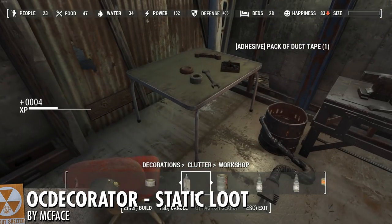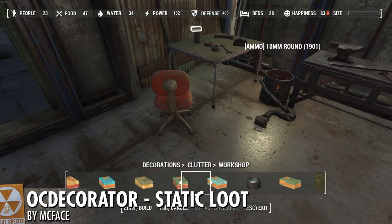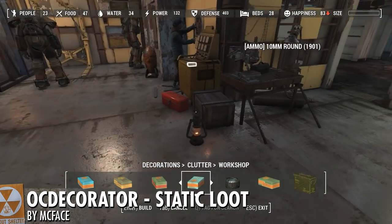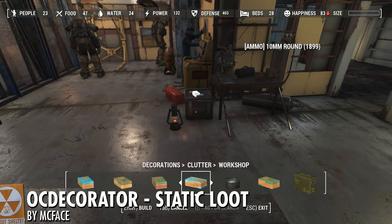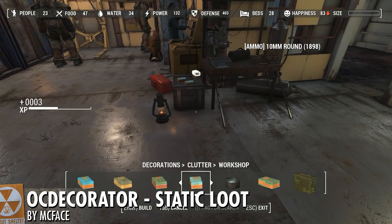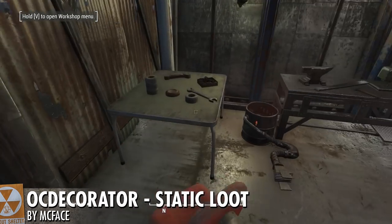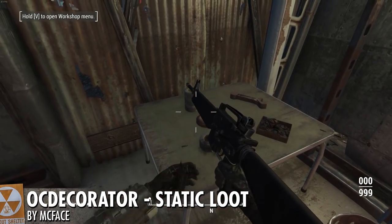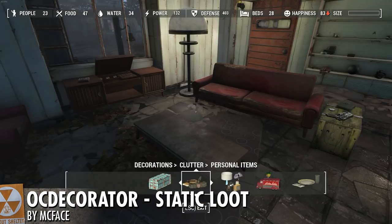Dogmeat and your bumbling settlers won't knock them over. OC Decorator lets you place an insane amount of objects from the game — pretty close to all of the relevant objects you might want to place. It even has a dispenser object where you can put customized loot into it and it spits out a static, locked-down version of that loot for decoration. It's some incredible modding work by McFace.